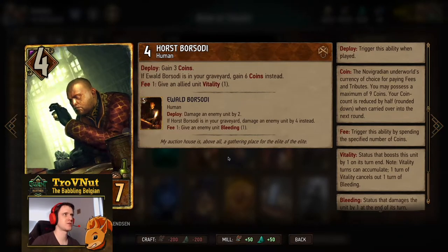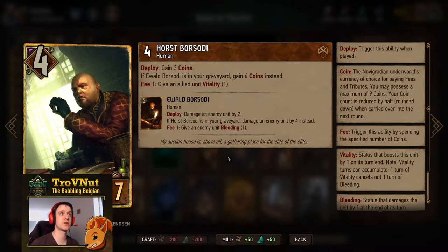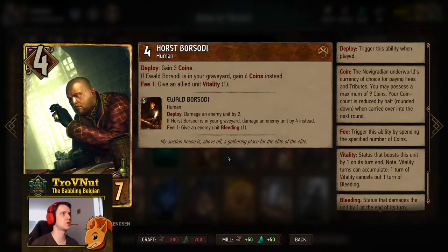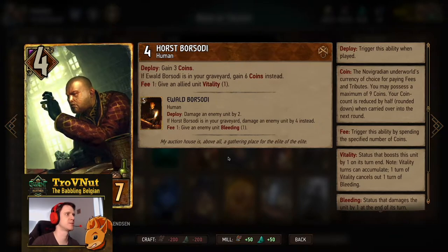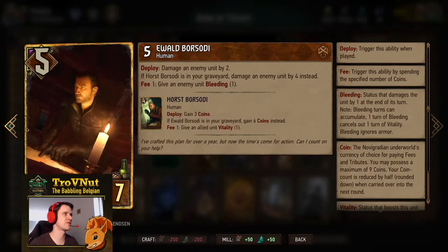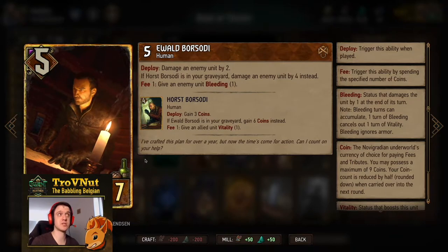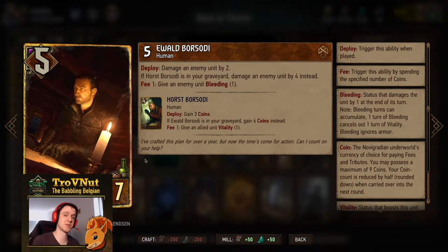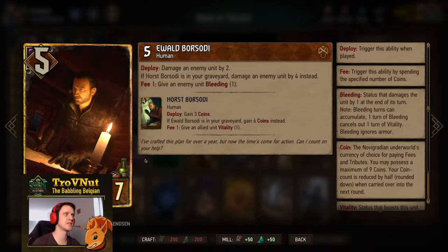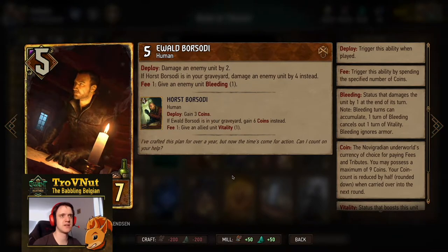We have the Borsodi brothers. Horse Borsodi: on deploy you gain three coins, starts at four power, and if his brother is in the graveyard you gain six coins instead. His fee ability lets you give an allied unit one turn of vitality for one coin. Ewald Borsodi: starts at five power, damages an enemy unit by two, but if his brother is in the graveyard you damage by four instead. His fee ability lets you apply bleeding to enemy units. Two extra spenders in this deck.